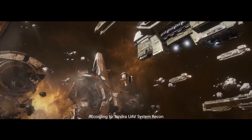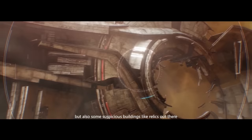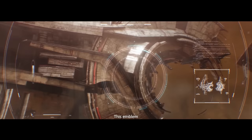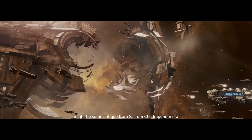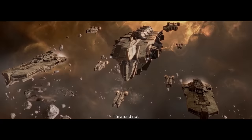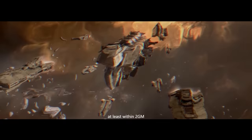According to the Tundra UAV system recon, there are not only massive debris nearby, but also some suspicious buildings like relics out there. The surface of these buildings are marked with some special emblem. We can't recognize which force it resembles for the time being. This emblem looks so ancient — might be some antique from the Sacrum Chu Imperium era. Are we able to detect specific information inside the ruins by UAV from this far?